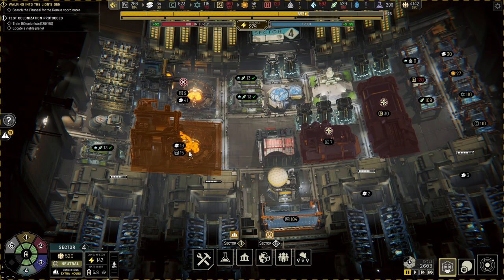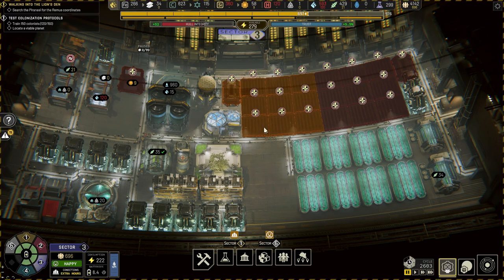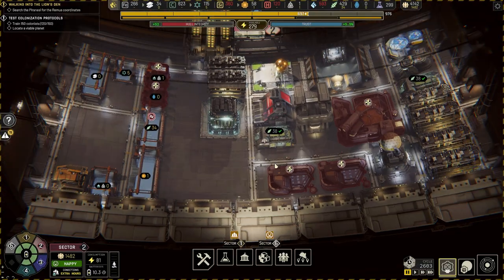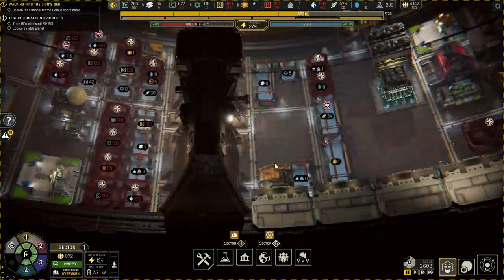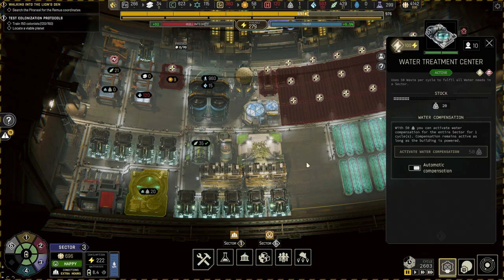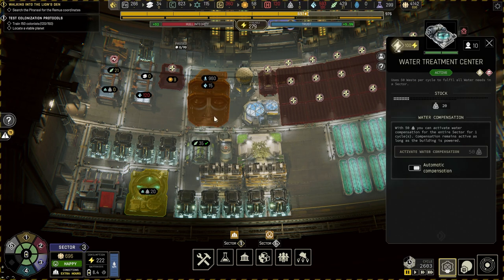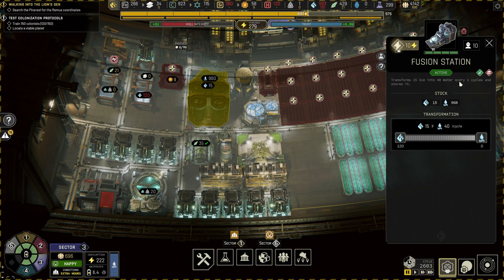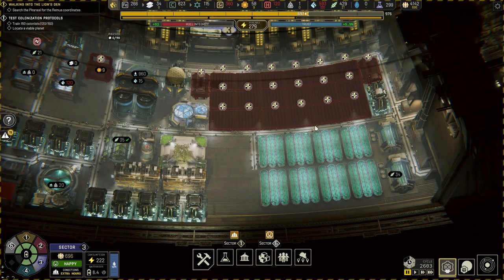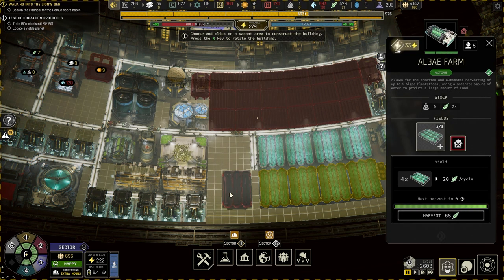Food is okay so we're gonna leave farms as is - farms don't use workers, but they do use water and I have a water treatment center. I'm wondering if it's enough to just use this. We don't need a fusion station but I'm not sure, so I'm not gonna gamble. We could build one more field - let's do that.